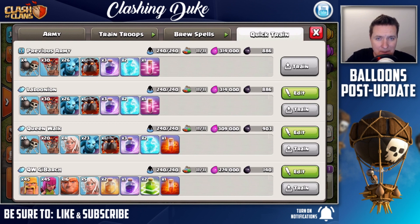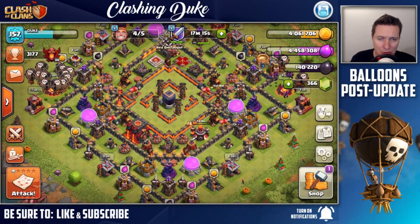That 40,000 difference is really not going to make or break how you should be raiding. What I like about the la-loonian army is that you can hit any style of base, unless it's an extremely maxed out town hall 11 - you really don't want those big boss town hall 11s. Even on a maxed out town hall 10 I can go in with this la-loonian army and not worry about getting beat up. With queen walk gibarch I won't be able to take as much of the base's resources.